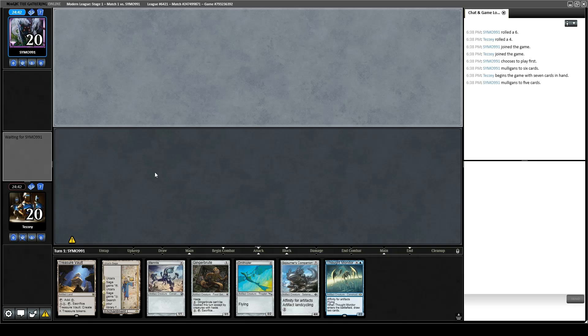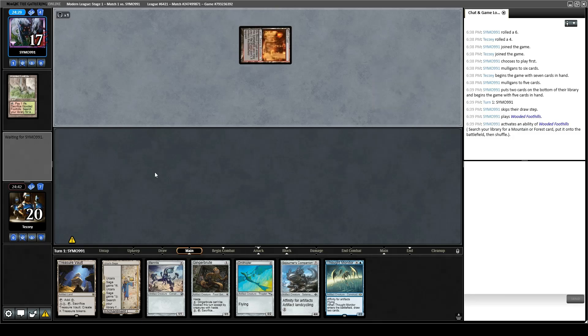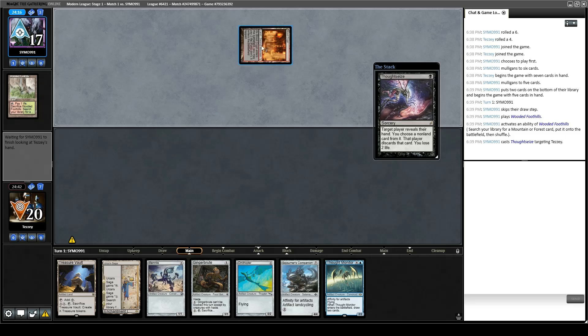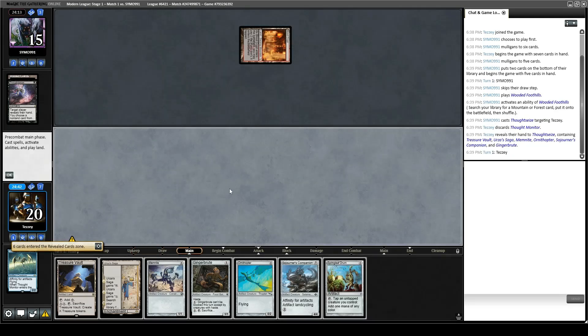Opponent mulligans to 5. They play Wooded Foothills fetch into Blood Crypt, Thoughtseize. It could be Jund based on the lands we've seen so far, or it could be Black-Red playing Wooded Foothills just as an extra fetch. But probably Jund. Springleaf Drum was an excellent draw there.